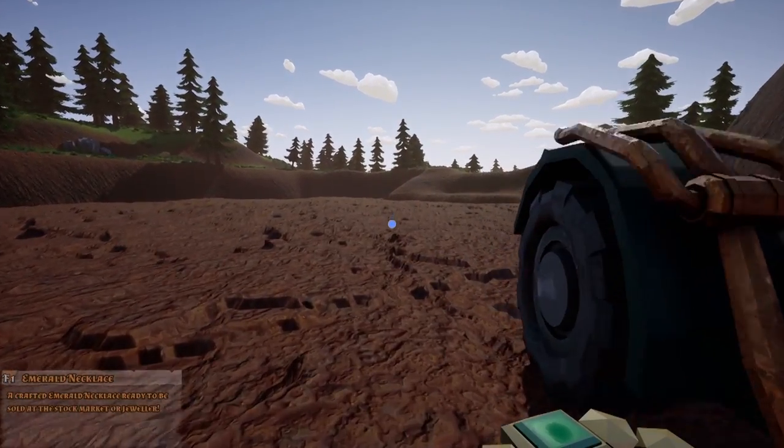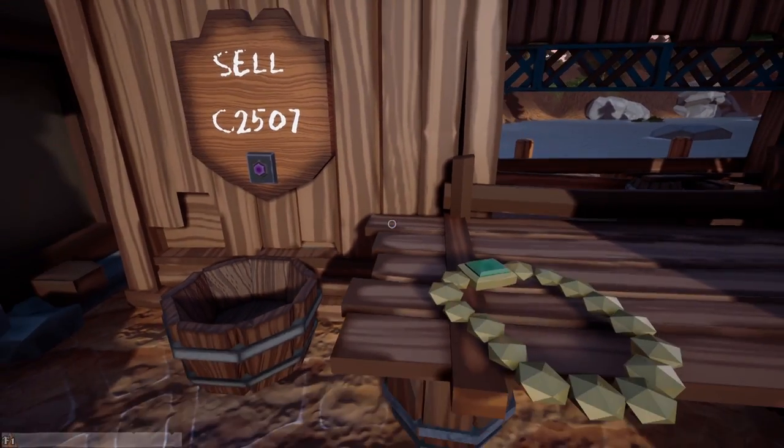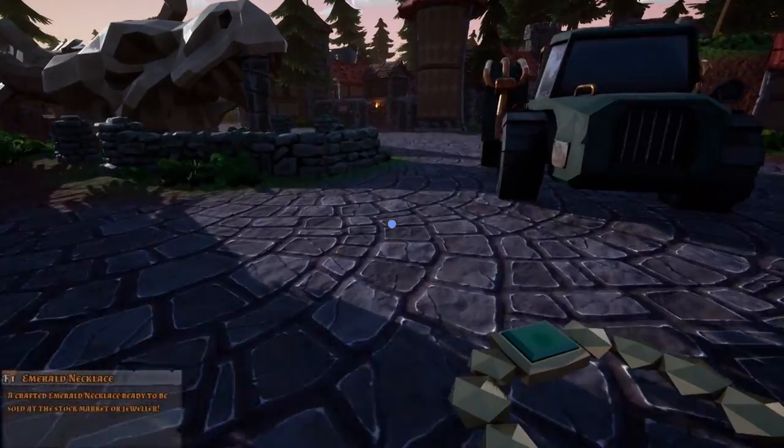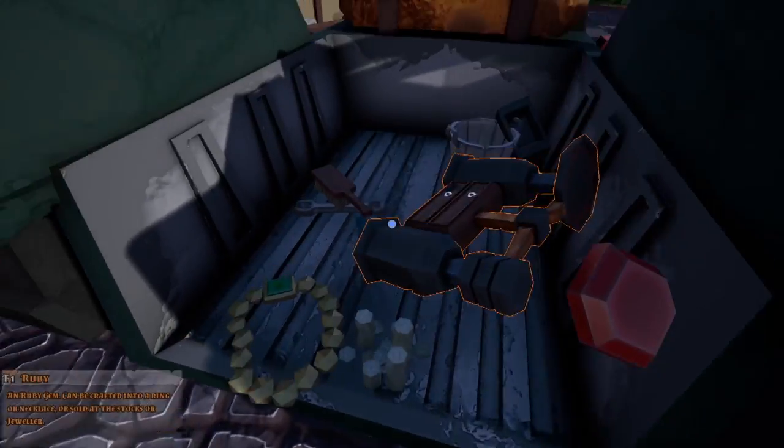We'll throw that in the truck and go for a little drive. I'm led to believe I'll get a better price at the stock market than I will here — so for this we'd get $2,500 at the jeweler. Let's go find a stock market and see what it's worth there. I also kind of forgot I had all these gems, so we'll bring those back to our little operation as well.